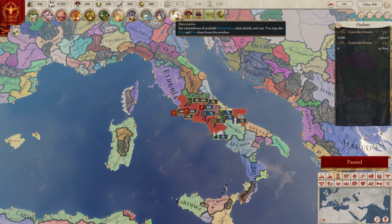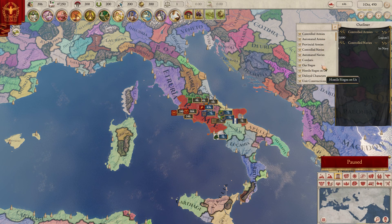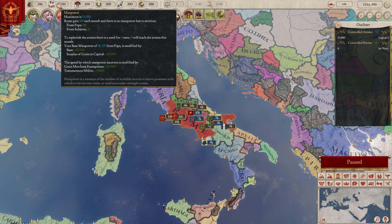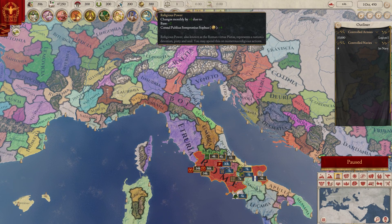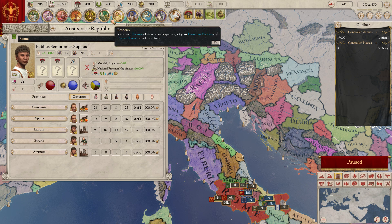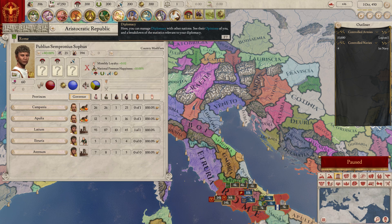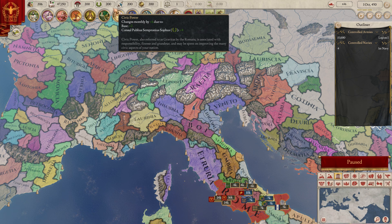So basically we are playing Rome. Let's go quickly through the menus. You have your map modes, your outliner which gives you information on basically everything from armies to navies to combat and sieges — very handy. You have your timeline, speed buttons, menus, and your overall score showing how well you're doing. You have your money, manpower for making and supplying armies. These are basically your mana points if you know mana from previous games. So for example, our consul Publius here has stats — seven military, nine civic power, six oratory power, and eight religious power. The stats of your ruler affect your gain on these resources.